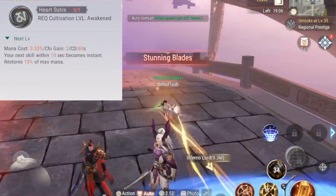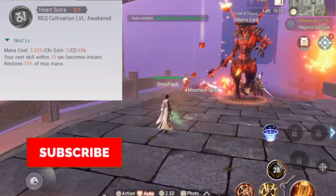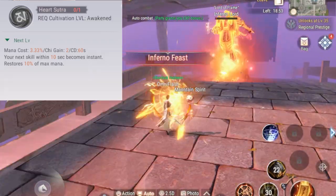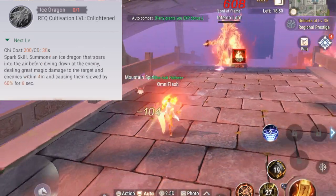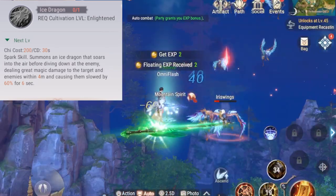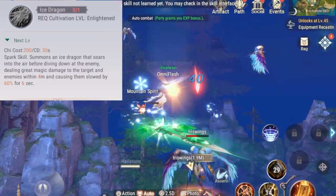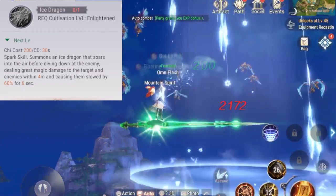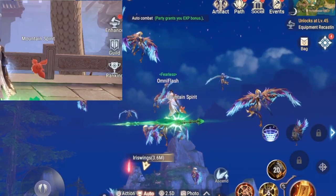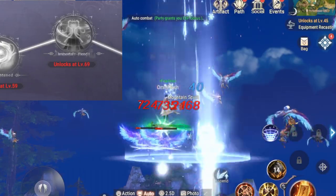Heart Sutra helps you regain 10% of mana, and your next skill within 10 seconds has no cast time, allowing you to instantly cast Mountain Seas or any other skill upon your enemies. Ice Dragon is your third chi skill — you summon an ice dragon that soars into the air before diving down at the enemy, dealing great damage and slowing them by 60% for six seconds.